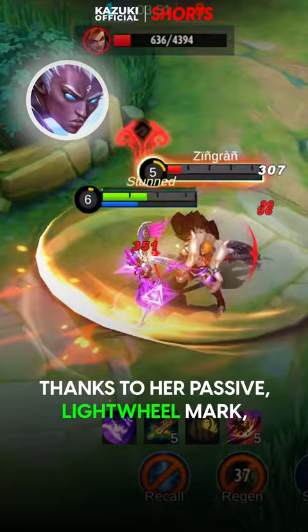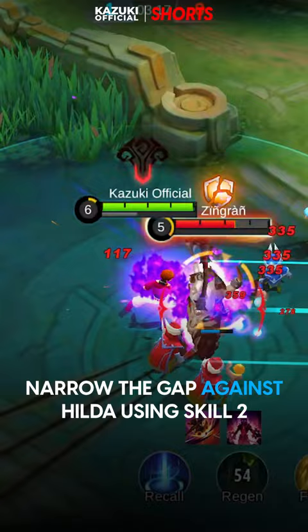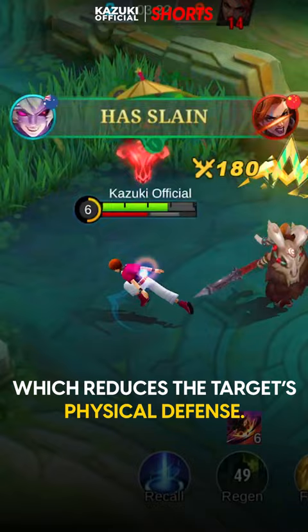Dyroth is another hero who can effectively deal with tanky opponents using his unique skill set. Narrow the gap against Hilda using Skill 2, then cast it again to release the Fatal Strike, which reduces the target's physical defense. Bring her down with Burst Strike, his ultimate, and basic attacks.